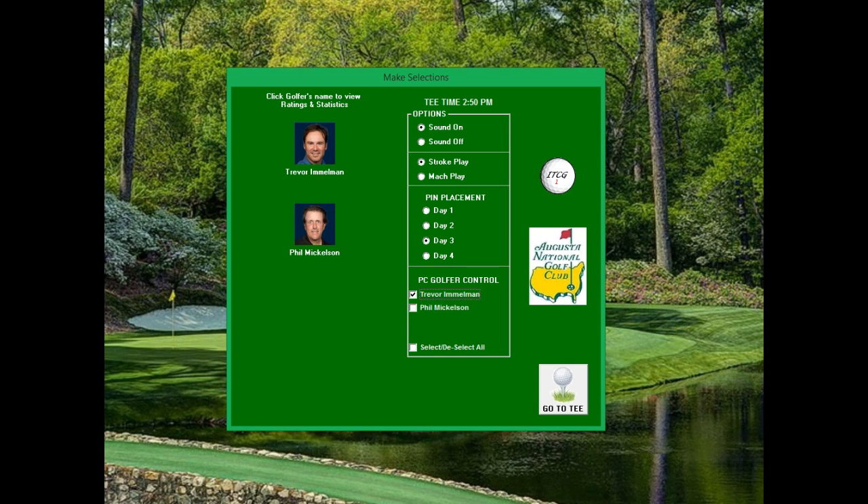Hello and welcome to Higher Ground Gaming. This is Eric. Today we're going to play round three from the Augusta National Tournament using Inside the Cup Golf. Phil Mickelson at the end of two rounds was on top of the leaderboard at ten under par. Currently Tiger Woods is in the lead at nine under par after three, after shooting a four under par round three. Phil is teamed up with Trevor Immelman for round three. Let's tee it off and get this underway from Augusta National Golf Club.